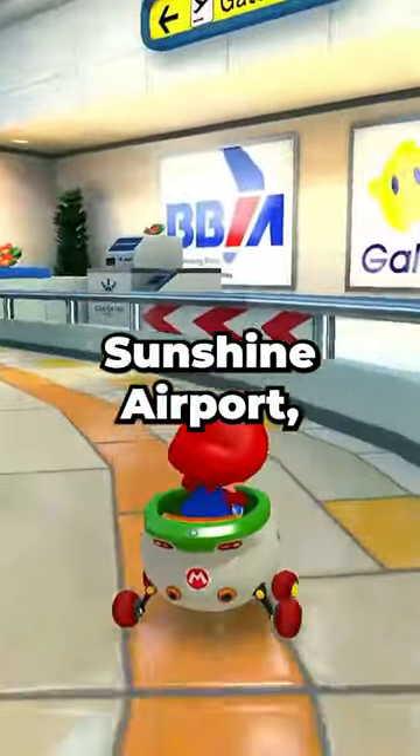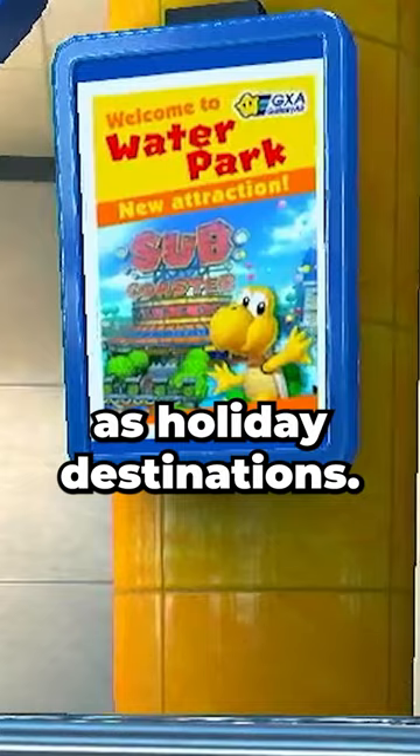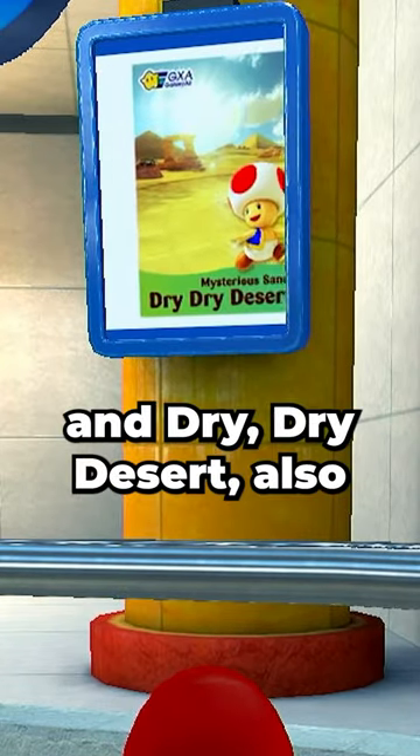At the start of Sunshine Airport, you'll find this screen, which shows a few tracks as holiday destinations. You've got Waterpark, Sweet Sweet Canyon, and Dry Dry Desert.